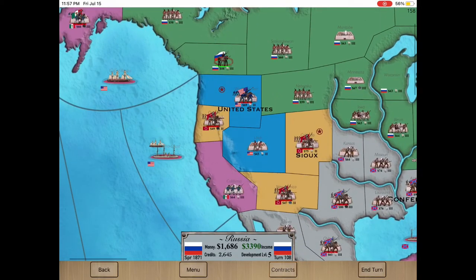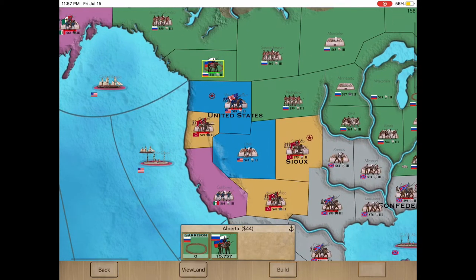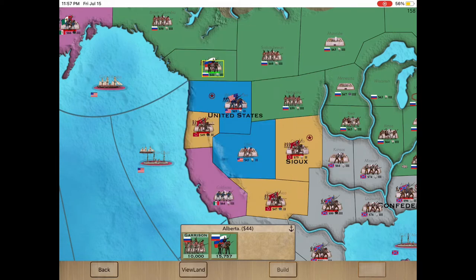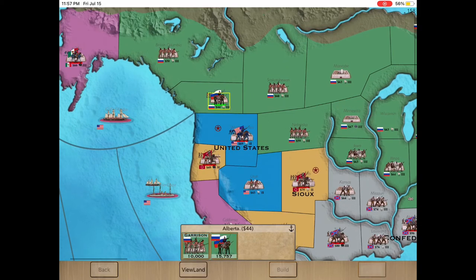I'll show you what I do right now — put troops all the way up to 10,000, make sure the territory has at least two forts on it. This might not be enough to take the next territory but I at least start the assault.